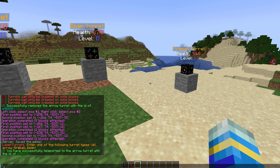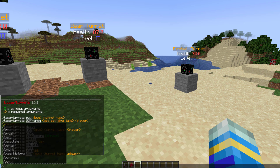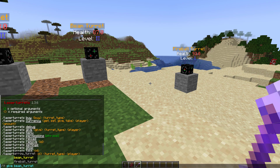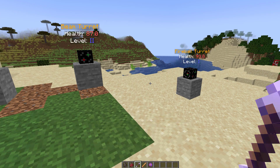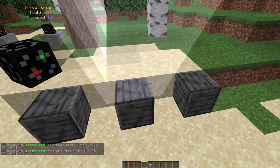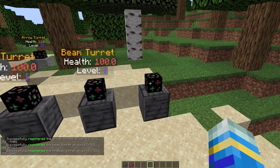The first thing we're going to look at is the commands. If we do LT help, that's going to show us all of the commands. To get the turrets if you're an admin, use the LT give command. There are three different types, so we can repeat this two additional times. We just need to right click them on the block we want to place them, and they will do a cool little animation and land on top.